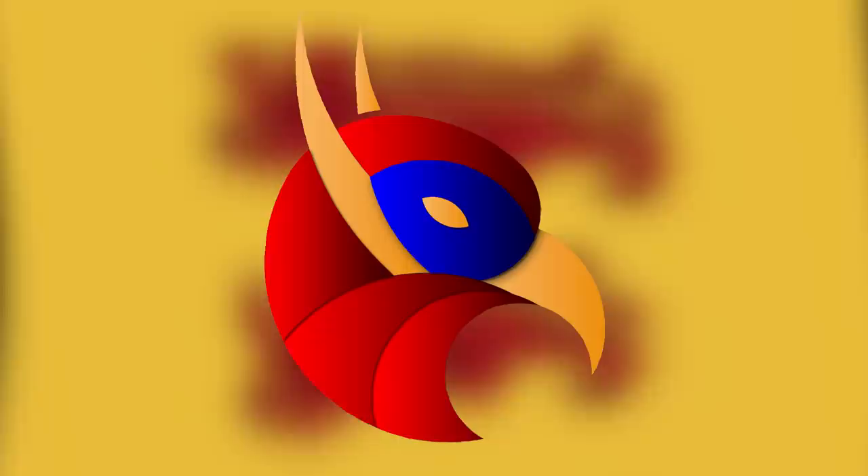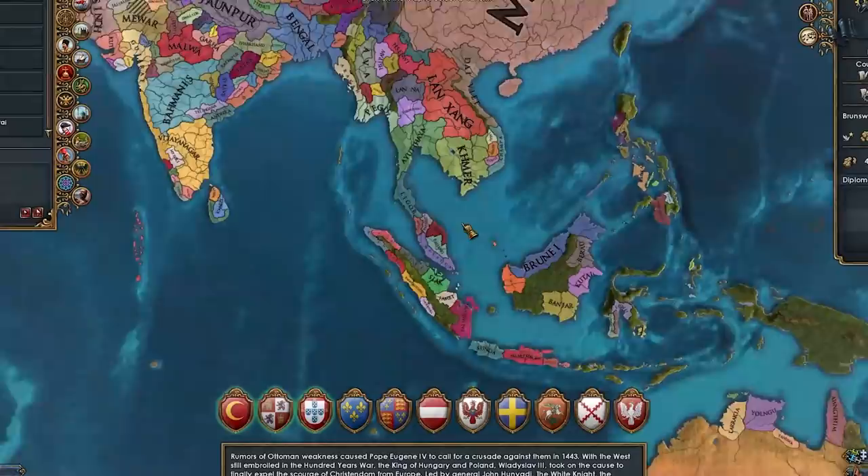Boys, as Brunswick, it's time to dismantle the HRE! Hi everyone, and welcome to today's video where we're going to be continuing the A to Z challenge — the challenge where we play every nation in EU4 in 1444 with unique national ideas in alphabetical order — and this week, ladies and gentlemen, we're back with the nation of Brunswick.